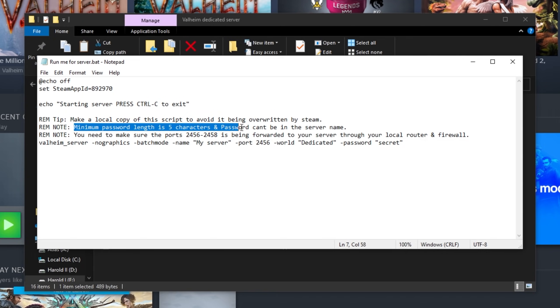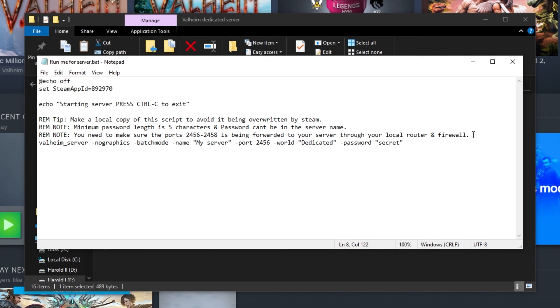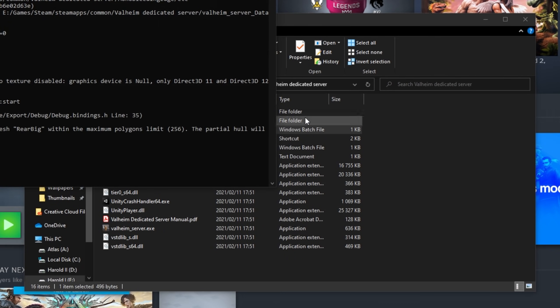The minimum password length is five characters and the password can't be in the server name. You need to make sure that ports 2456 to 2458 are being port forwarded to your server through your local router and firewall — we'll get there in just a moment. Look at the very bottom: Valheim server, no graphics, batch mode, name. This is where you enter the name of your server — I'll call it 'Troubleshoot Server'. Port I'll leave as default. World, I'll change from 'dedicated' to 'test', and you can enter a password here — I'll use 'asdf1234'. The world name can be literally anything; whatever it is will be the world that's loaded from the server files. Once we've done this, save it and close out of the batch file. From here, we can run server.bat and our server will start up.